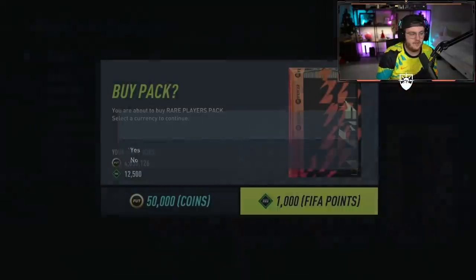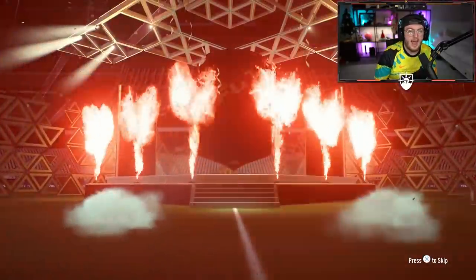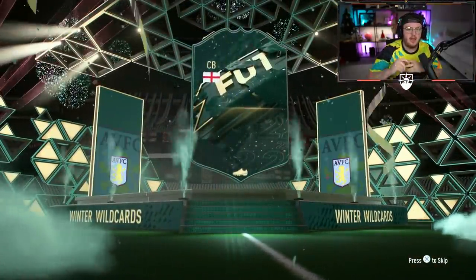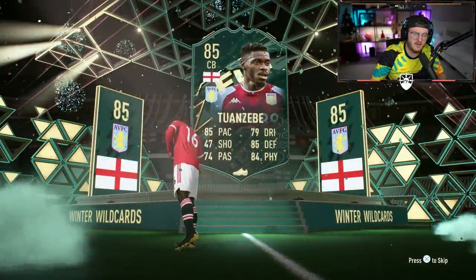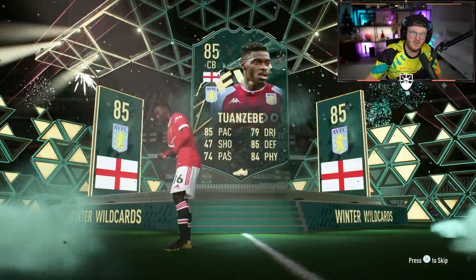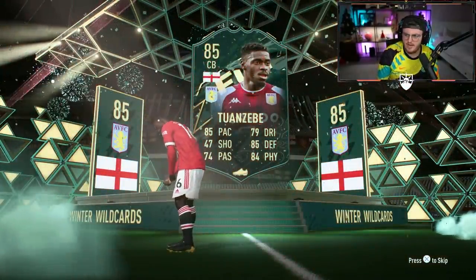We'll quickly do 12k points worth of 50k packs and see if these pay out any better. We got ourselves a Winter Wildcard — English centre back, it's Axel Tuanzebe! And he's in the kit of his parent team — the team he's on loan from, basically.